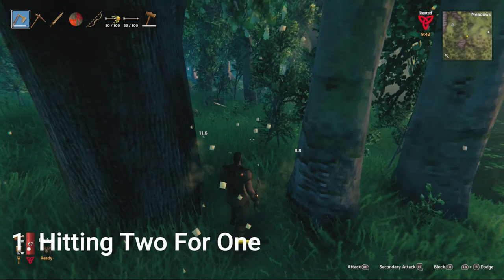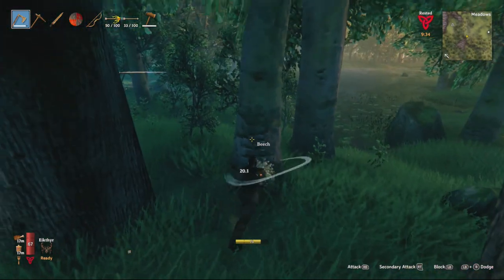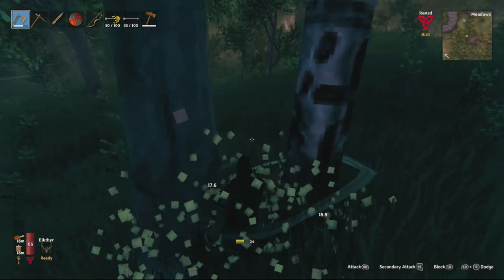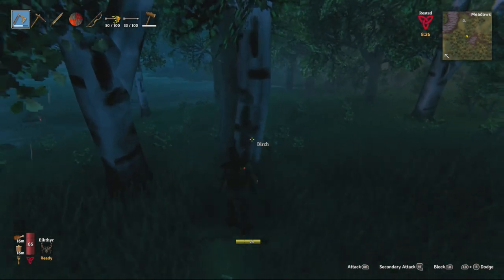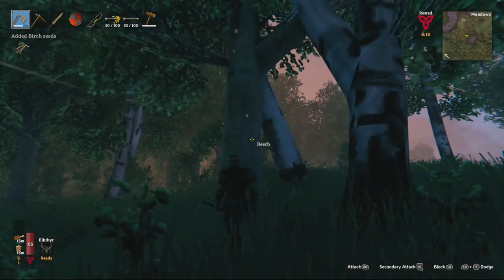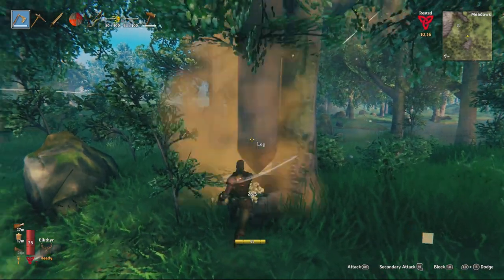Number one: hitting multiple resources at once with a single strike does not make it more efficient. It will just end up splitting the damage across both items. So you'll notice that if you strike a single item with a single hit, it does a large amount of damage. If you strike two items with the same hit, it will do reduced damage across both items. There's no downside, it's just not more efficient. It's usually better to take on one at a time.